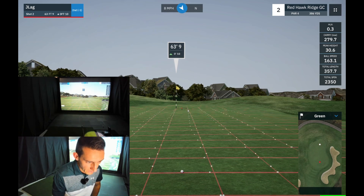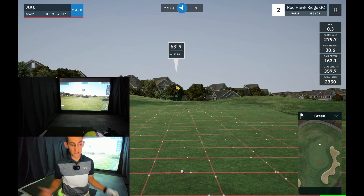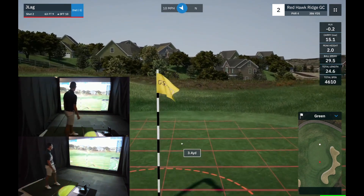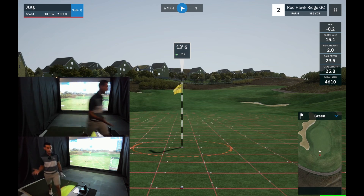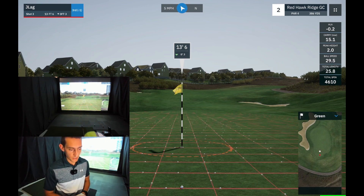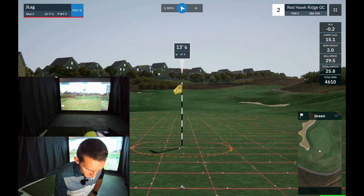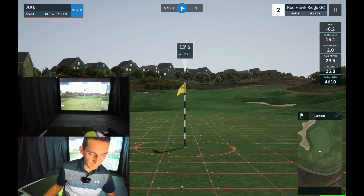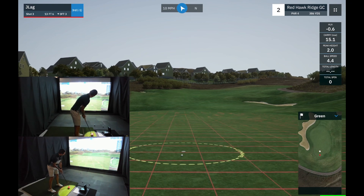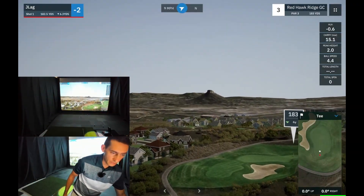I'm going to chip — it's about 20 yards to the pin, so I'm going to look to carry this 16 yards. I've hit that way too hard. I hit my goal, I carried it 15 yards, which is what I wanted to do, but that was obviously too much — I should have tried to carry that about 12. Now we've got a little tester: a downhill putt, left to right, about an 11 foot feel. Yes, in! That was a really good putt — great speed.